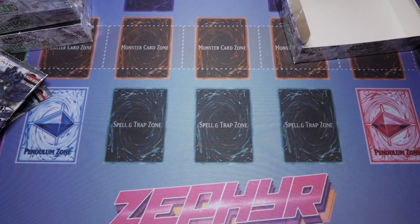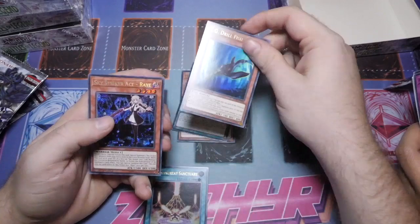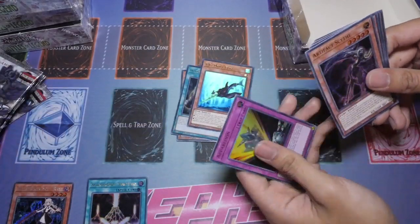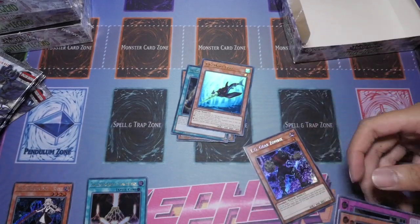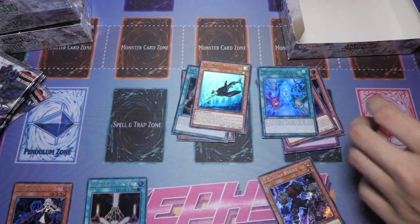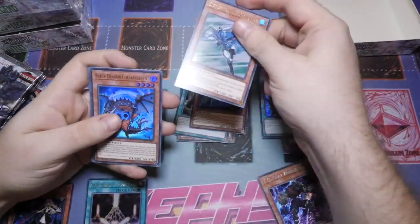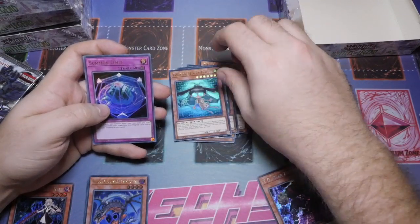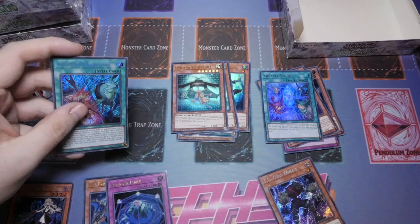Starting off box one: Battle Wasps, Water of Life, Salamangreat Sanctuary, TG Drill Fish, and Sky Striker Ace Raye — that's a good one to start. For myself: Apparition, Scythe, Metal Skeleton, Miracle Stone, and Gear Zombie. The secrets look cool in this set. We've got Elemental Hero Stratos, Black Dragon Collapserpent, Fortune Fairy, Summon Limit — very interactive — and Interrupted Kaiju Slumber, which looks amazing.